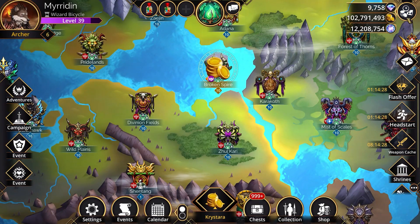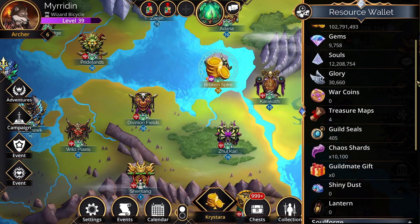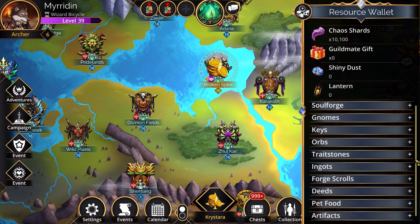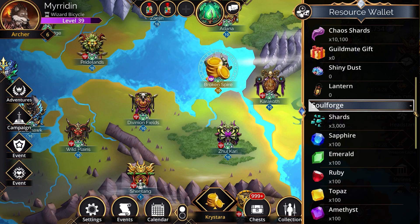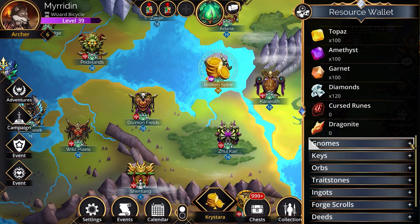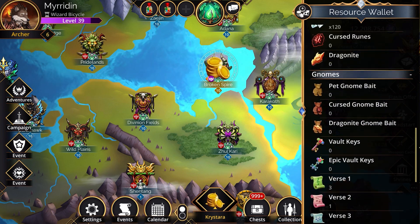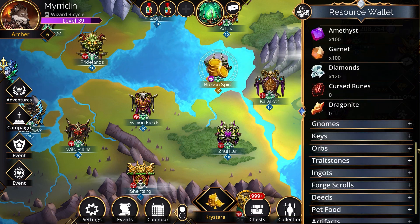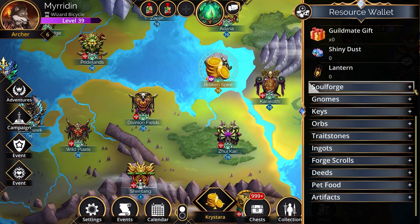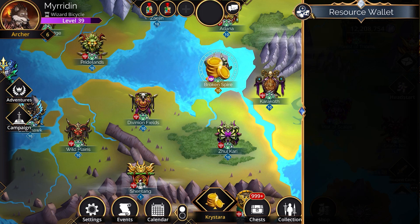Now, something new — we have a new button in the top right: your resource wallet. We wanted to shortcut access to your inventory, as it needed a lot of clicks to get to before and wasn't very intuitive. It's all nicely tabbed now, and it will remember which ones you've opened and closed, so you can customise it to your own tastes. We dared to take your glory off the world map and put it in here one click away — not an easy decision, but we think it opens up the world map nicely.